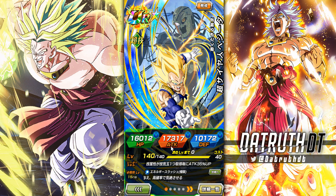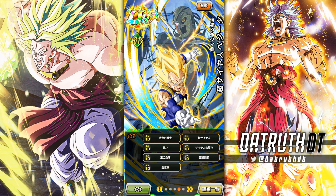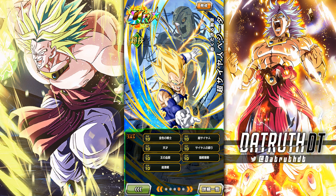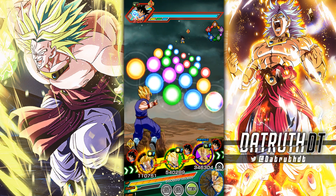Maybe he could have used more stats — might have been a bit better for him, but we'll see. Links are sort of a typical Vegeta lineup here: Golden Warrior, Super Saiyan, Prodigies, Saiyan Pride, Royal Lineage, Prepare for Battle, and Fierce Battle. I believe it's the same as Dokkan Fest Super Vegeta.